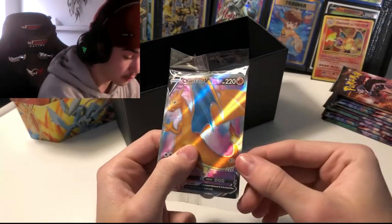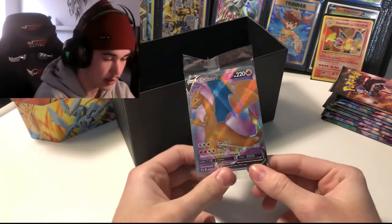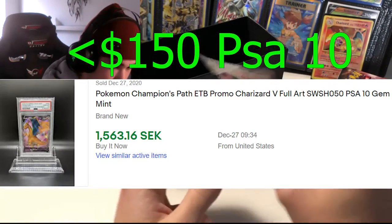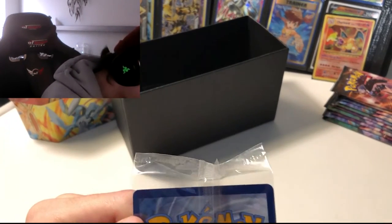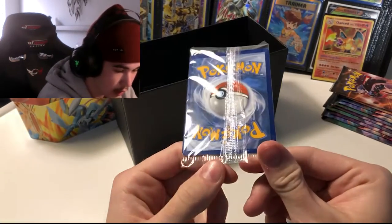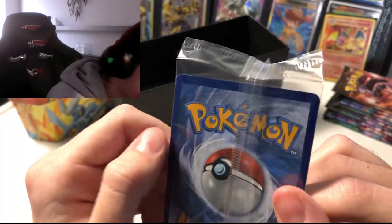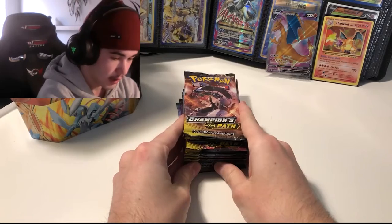We also have the Promo Charizard Full Art. At a PSA 10 it's going for roughly $150 — prices vary. Looking at it right now, I can see there's very bad damage on the top which I don't think is very normal. Unfortunately I don't think this is going to get a PSA 10. It's probably not — this is by far the worst one I've seen. I'm not sure if that's from the packaging.